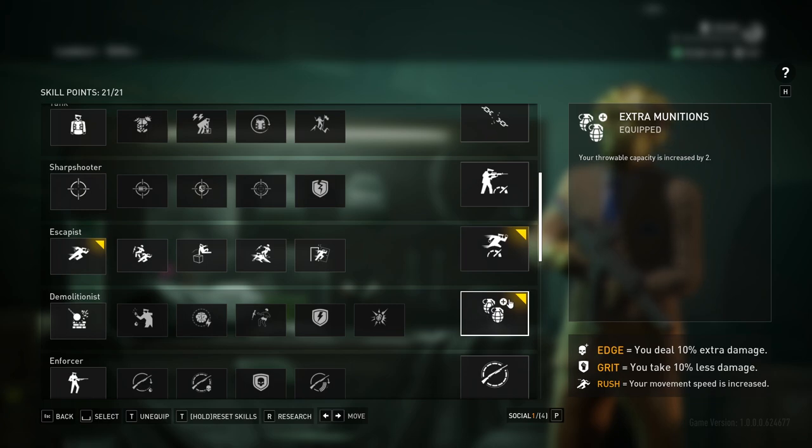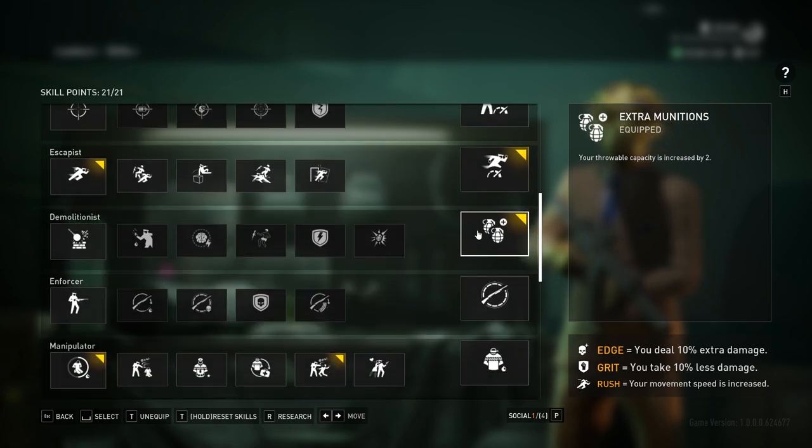I like Extra Munitions. This is a toss-up for whoever is looking at the build. I like it because I use throwing knives in stealth to distract guards, make them turn around, and walk into certain places. It gives me a lot of freedom to move around obstacles when getting a heist done, so I take it for the extra two knives.